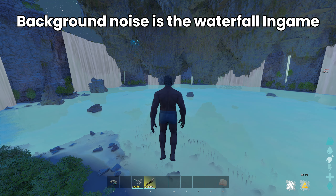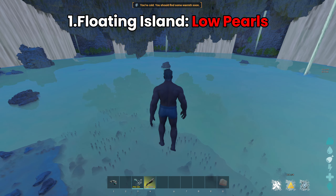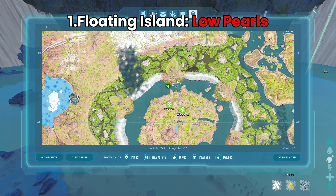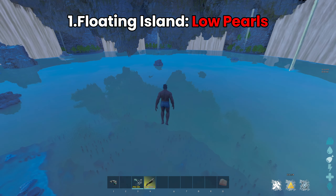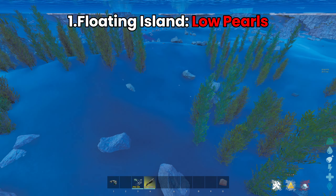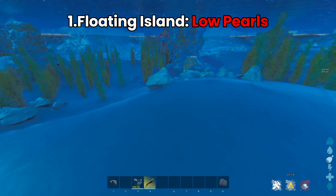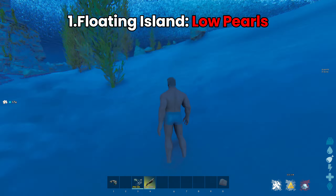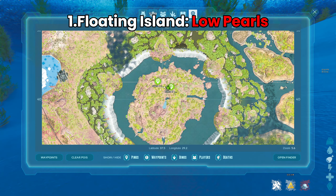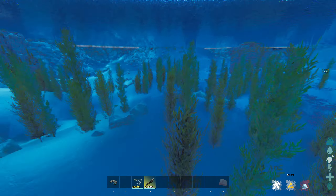In this video I'm going to show you the best pearl locations on The Center in ARK. Let's start with the worst location but the easiest to get — it is here on the map under the floating island. It's not that great and there aren't that many, but for the beginning it should help you get some electronics. You can find them under the whole island, but these are just the spots I marked.